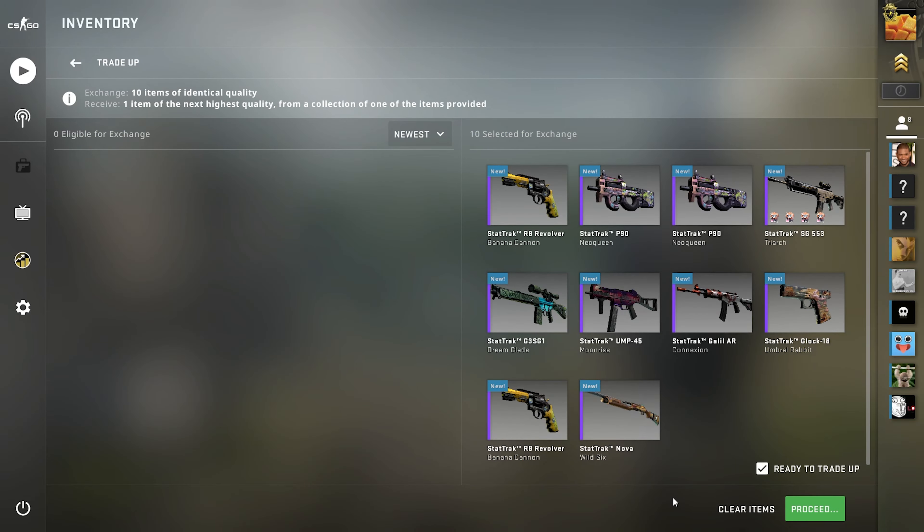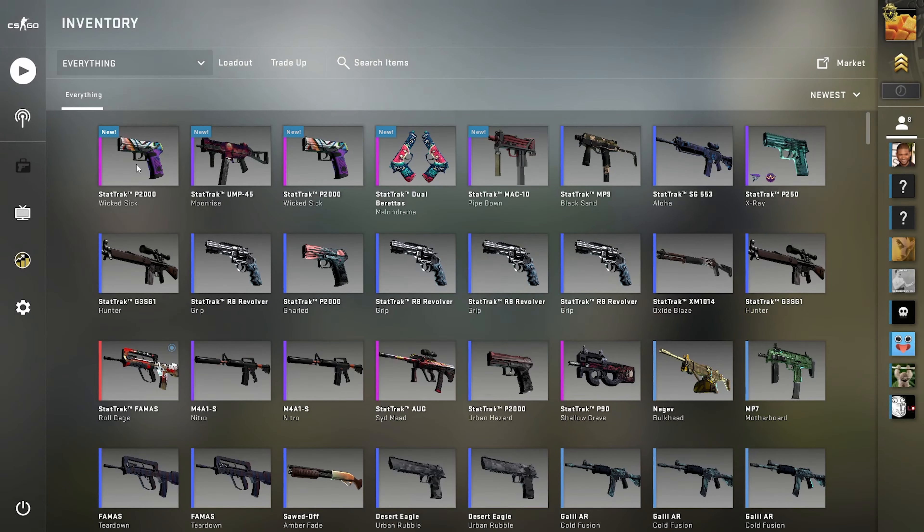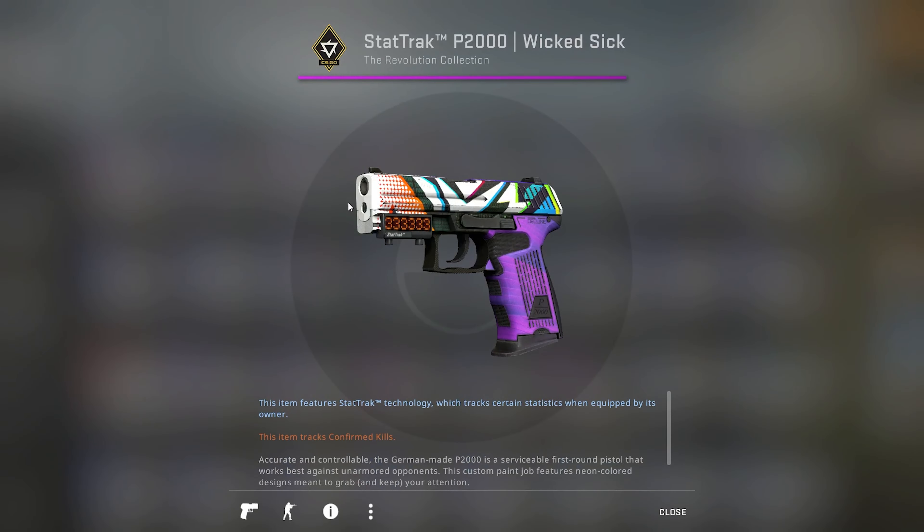Hoping for the Orb Duality, but we'll take anything from the Revolution case. Six, in three, two, one... Wicked Sick — nice! I actually have another one from earlier today, so that's a minimal wear one. Let's have a quick look at the inspection there — 0.09988.